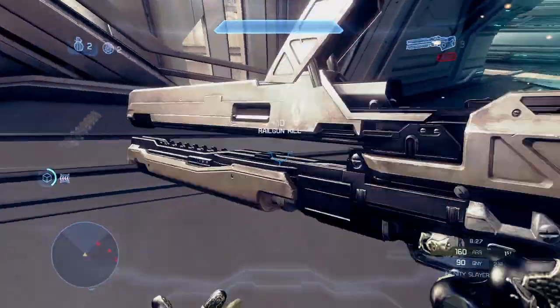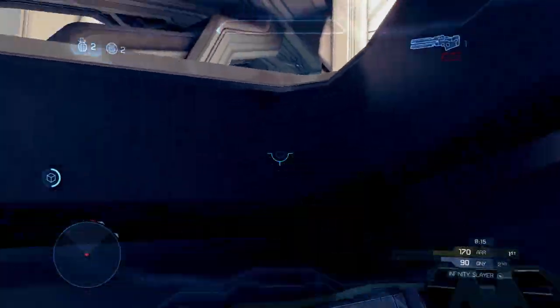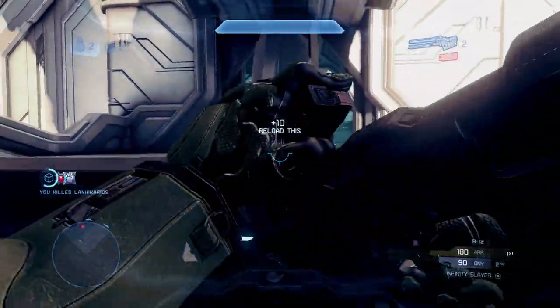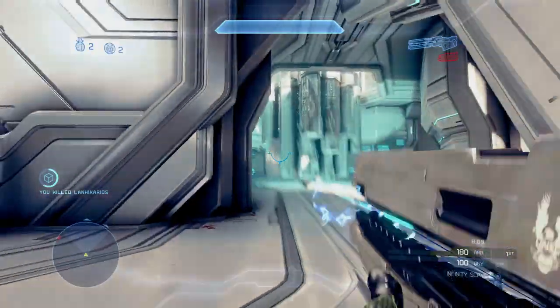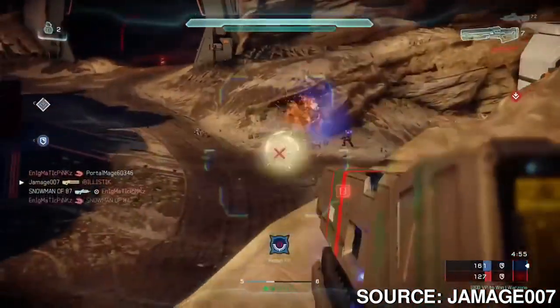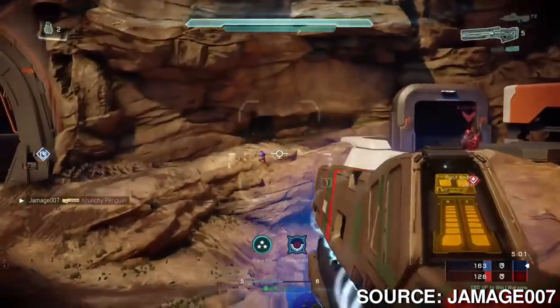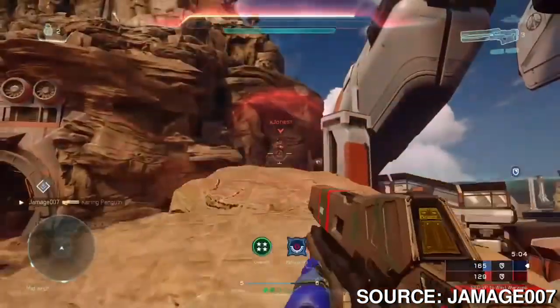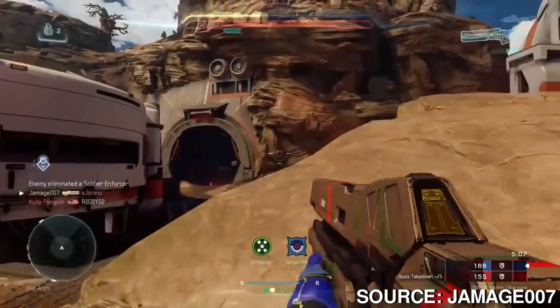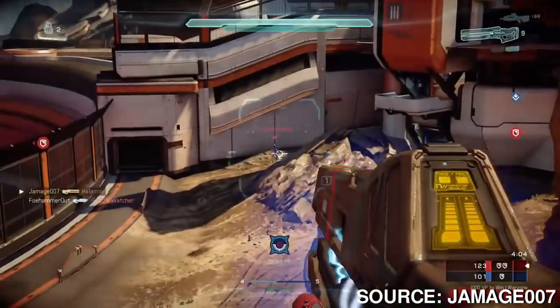I always found the Railgun a really nice arena-style power weapon — it felt balanced because there was counterplay to it. You could outplay someone while they charge up, or they could simply miss and you could kill them. It also rewarded skill: you'd have to time the charge perfectly, peek around a corner as the sequence finished, and shoot. I definitely think it should make its return in Halo Infinite, and it could also work in Big Team Battle against lighter vehicles while leaving heavier vehicles to other weapons.